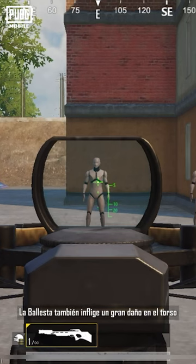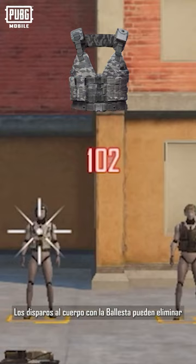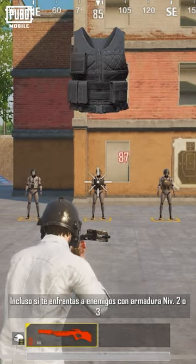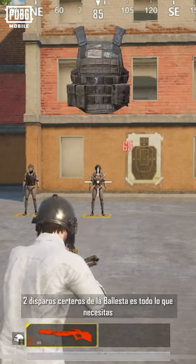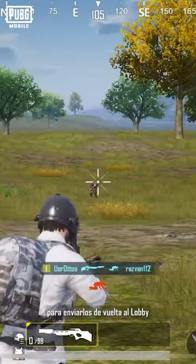Similarly, the crossbow also deals great damage to the torso. Body shots with the crossbow can directly eliminate enemies with level 1 armor or no armor. Even when facing enemies with level 2 or 3 armor, two well-aimed shots from the crossbow are all that's needed to send them back to the lobby.